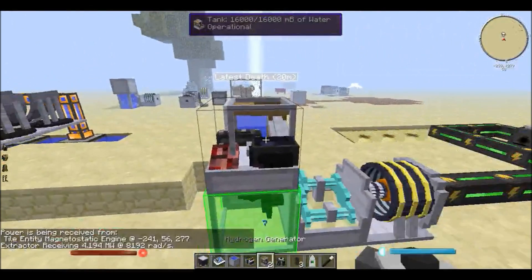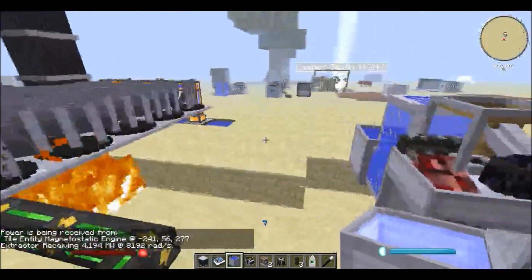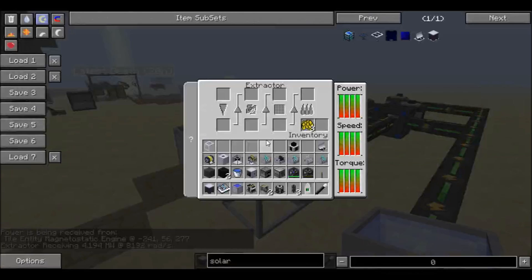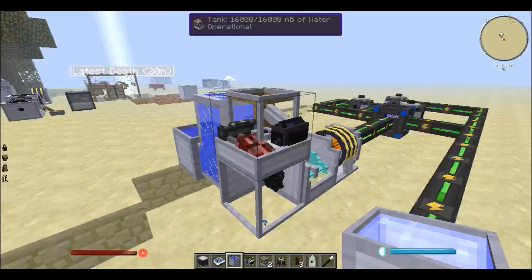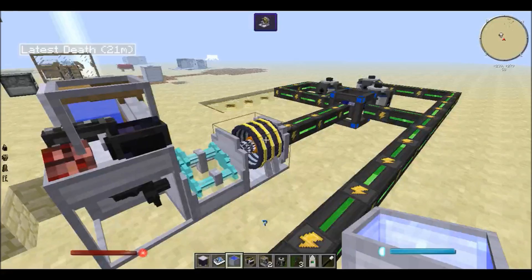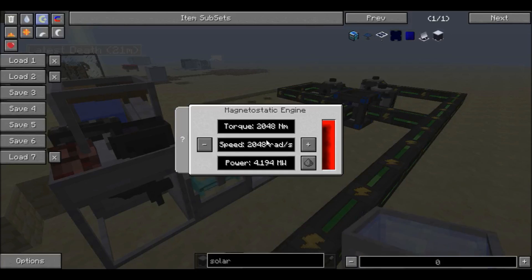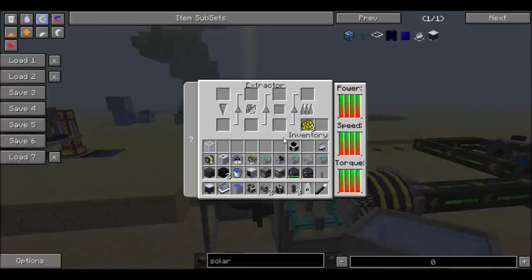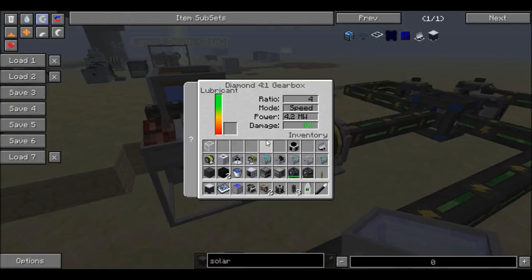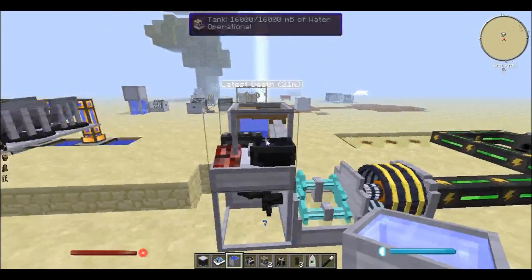With just that I can run the extractor. If you watched my last season of my let's play, you'd know I couldn't go as far as creating the extractor — pretty sad, because I was using the magnetostatic engine which was a lot more configurable. But still, with just one gearbox that you don't have to constantly supply with lubricant, you can make it work.